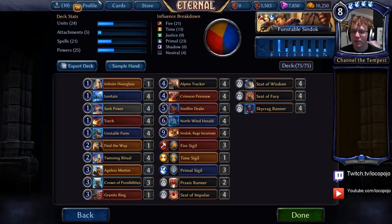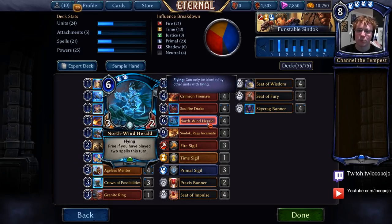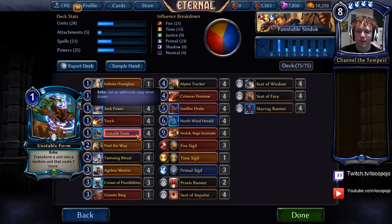Beyond that, there are a couple of other tricks. We have Twinning Ritual, which doubles up Northwind Heralds and also activates them, meaning that you get to play larger Northwind Heralds and more of them. This is important because Northwind Heralds are extremely threatening if played early. They can turn into seven drops very quickly, and seven drops will very typically just wreck your opponent's day.